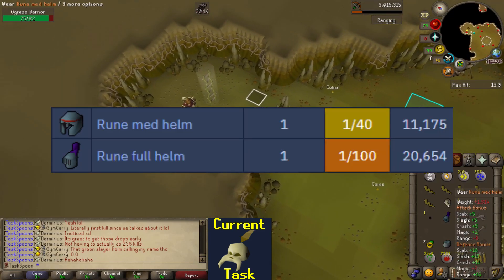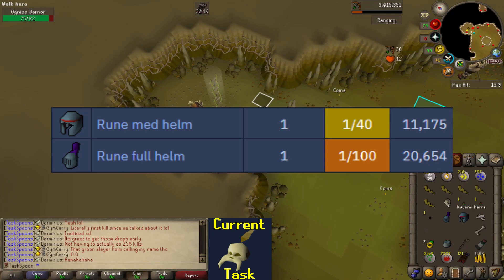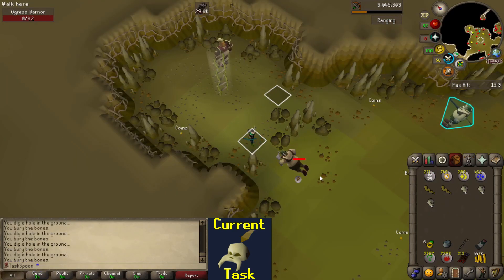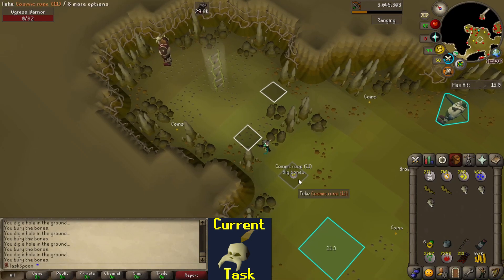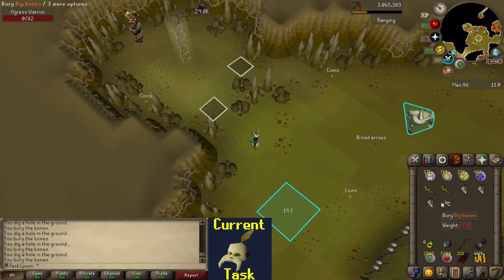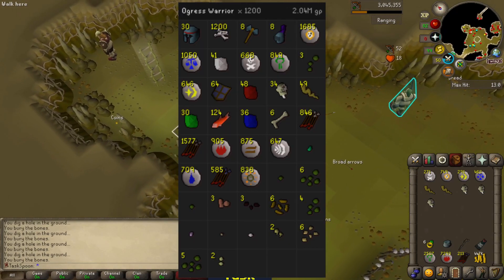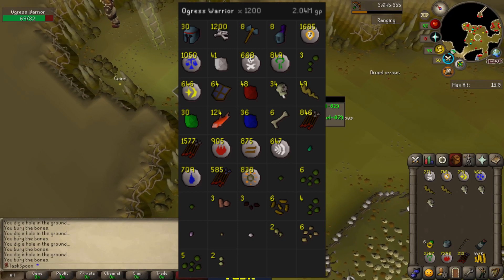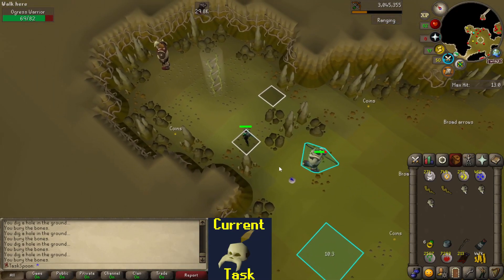I just got a Rune Fullhelm and a Rune Medhelm in the same kill — Jesus. And with this kill, that's 1,200 KC. I'm officially at the drop rate. I'll put a little screenshot here of the loot so far if you're curious what kind of loot you could be looking at trying to get this yourself. And yeah, we'll keep going.